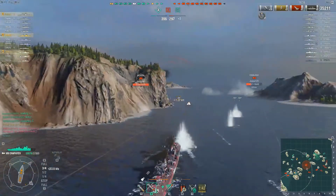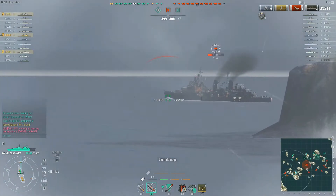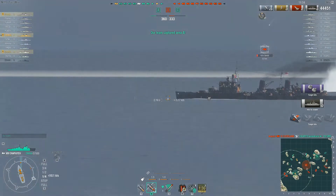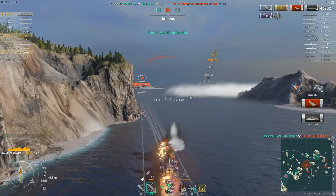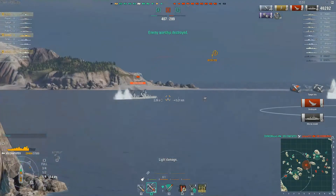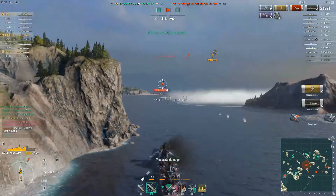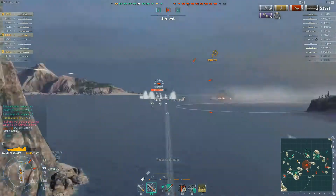There are the torps we were worrying about. Edinburgh is going to overturn — you can tell because he panic-smoked. He was going way too fast so I basically just waited for him to overturn since he was trying to use the smoke. We pumped six citadels into this guy and he's been able to repair some. Another citadel and down he goes. Now I just have the Schors to deal with — hopefully he turns broadside for me. And of course there's the turn, there's the broadside. I can just bow-tank him — two more citadels, torps are out.